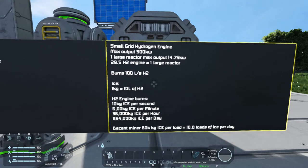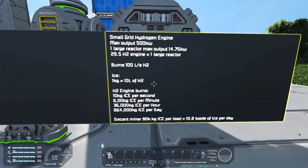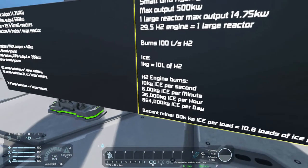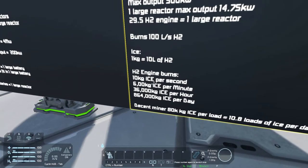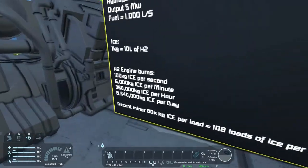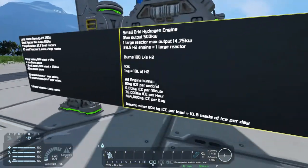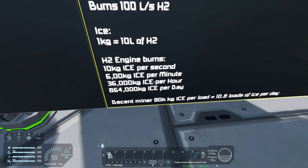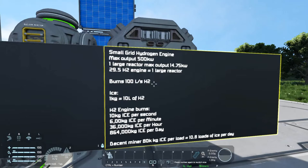The small grid hydrogen engine: same warning as before — do not rely on hydrogen in survival. It burns 10 kilograms of ice per second, 600 kilograms per minute, 36,000 per hour, 864,000 ice per day to run this full bore. Not nearly as bad as the large grid, but still pretty bad — especially when you're talking 600 kilograms of ice per minute.